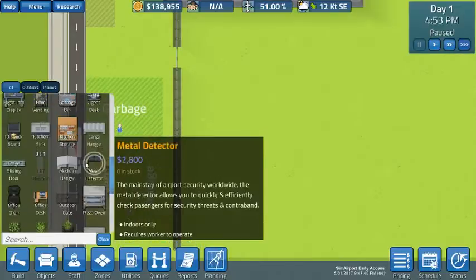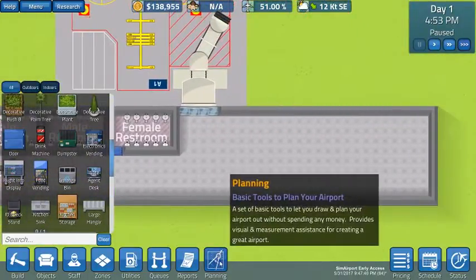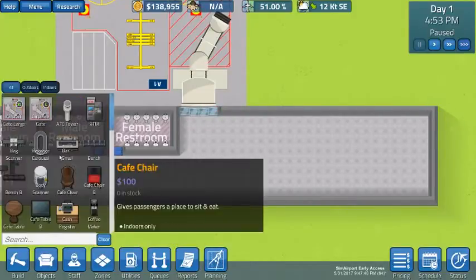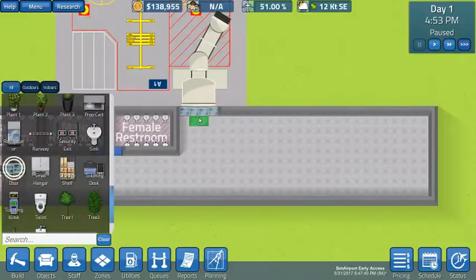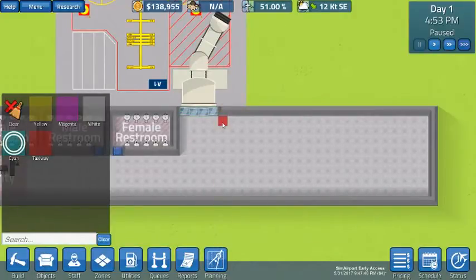Likewise, we want the gate agent desk — that's a ticketing desk — to get there before we spend money on it. A gate agent desk is two tiles wide by one tile in height. We're going to set this up because we don't want to block this area. This side is okay and this window is okay — this is the large sliding door, four tiles wide. You could just have wall here and put the sliding door, which is two tiles wide, in that gap. What we're going to do is move the gate agent desks over here so they're out of the way. We're going to put three in play.